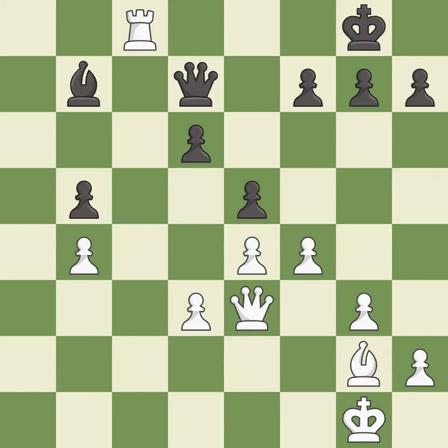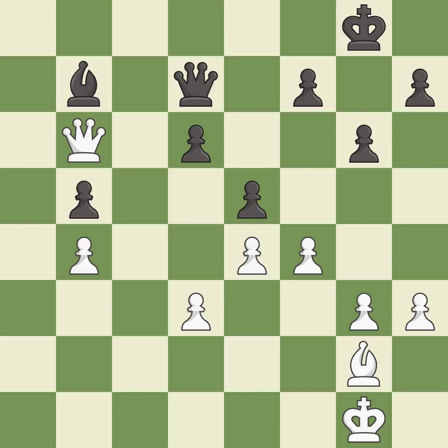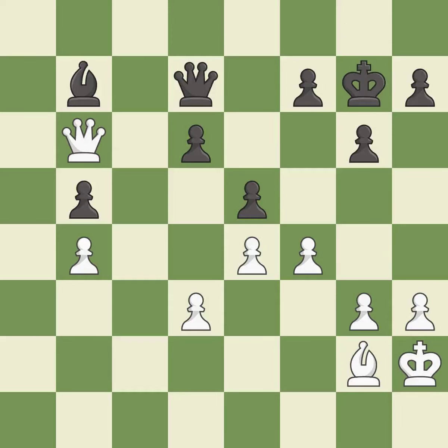This maintains the balance in material with a good trade — it is best. Takes back. This is the start of the endgame and black is equal — it is best. That's what I would have recommended — it is best. That's fine — it is good. That's not a mistake, but it's not the best move either — it is good, right on target — it is best. This activates the king in the endgame by getting it off of the back rank — it is excellent.